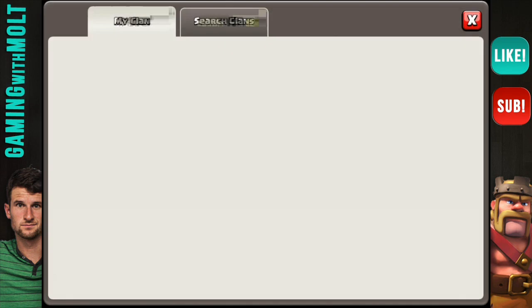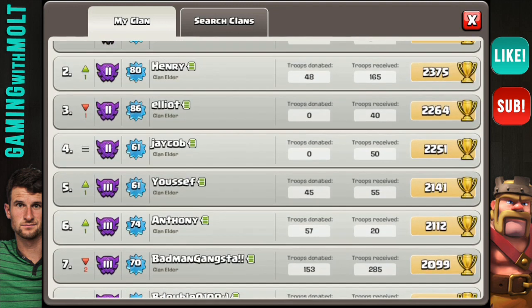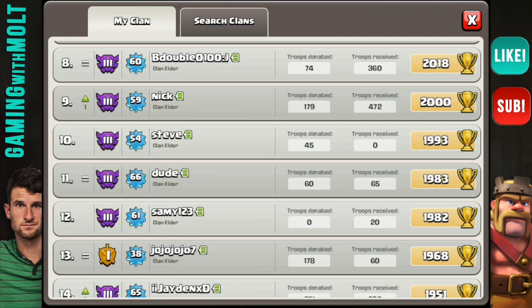What I'm going to do is go through my clan right here — I'm in the Wily Ones, BJ's clan, we're in it together. I'm going to go through the level range of 60 to 70, whatever town halls are in there, and just pick some random ones. For you guys who have left comments, I really wish I could get to them, but so many of you are not in the same clan or your base is destroyed.